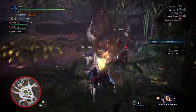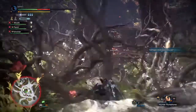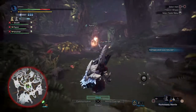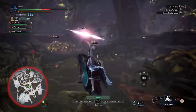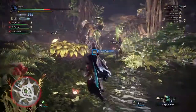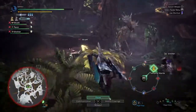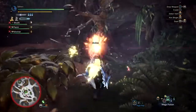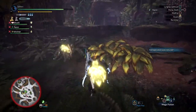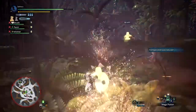Commonly seen in support-based builds, Wide Range 5, Free Meal 1, and Mushroom Maniac are a very common setup for those focusing purely on team survival rather than DPS. Wide Range 5 allows you to spread support items to your teammates — potions, Demon Drugs, Astera Jerky — shared when used by you. Free Meal gives a 25% chance of not consuming items used from your pouch. And Mushroom Maniac allows you to eat different types of mushrooms that offer various bonuses when applied.